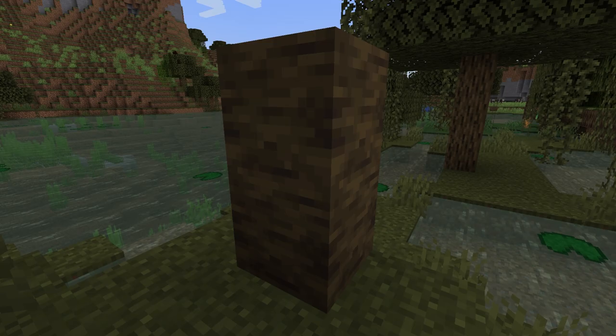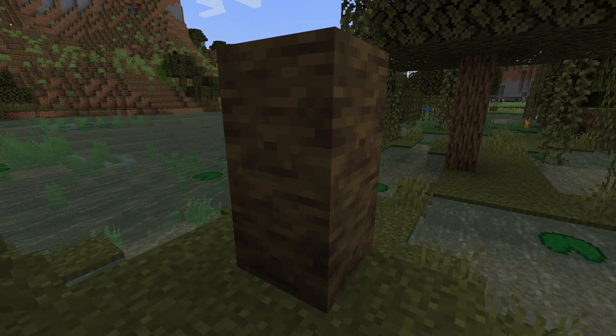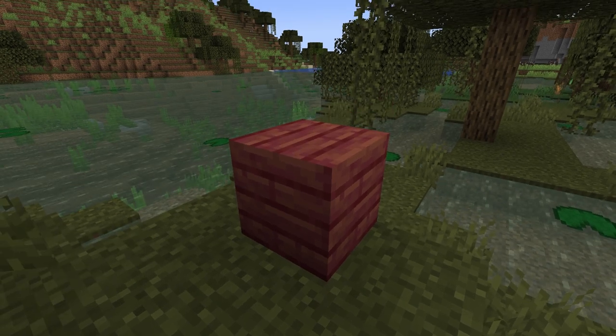The mangrove logs are like other logs in the game. There will be a smaller trunk than other trees because of the way the mangrove tree grows. The mangrove logs have a similar but different texture than the jungle logs. The mangrove planks and mangrove wood have a vermilion color.